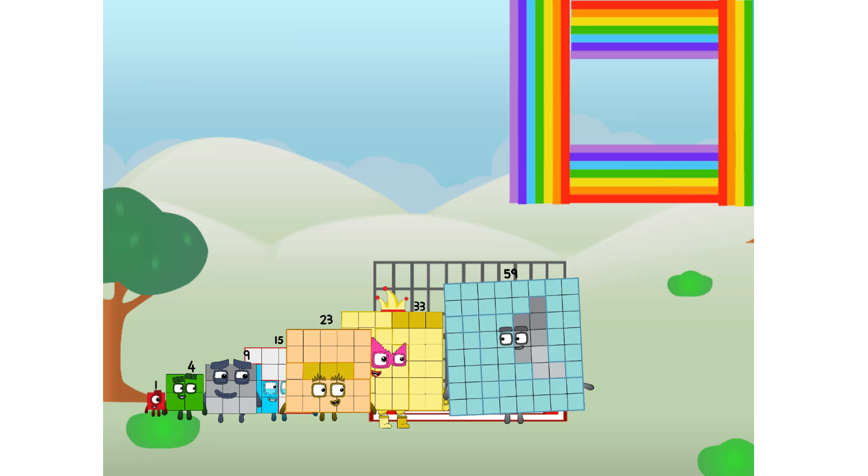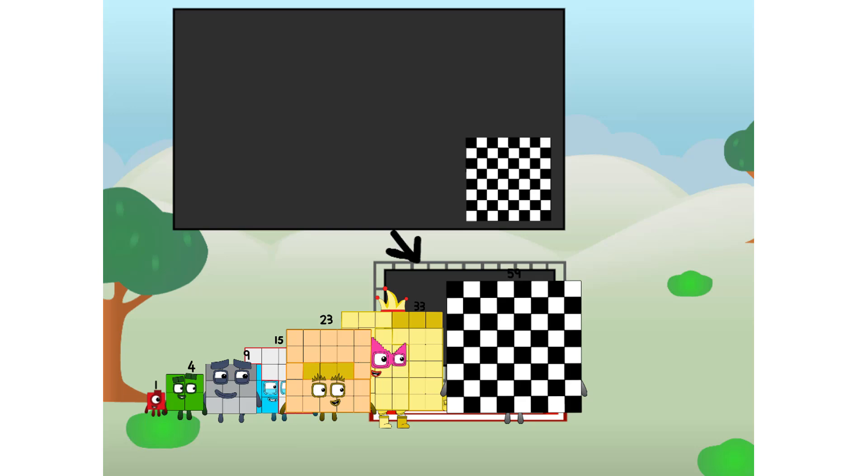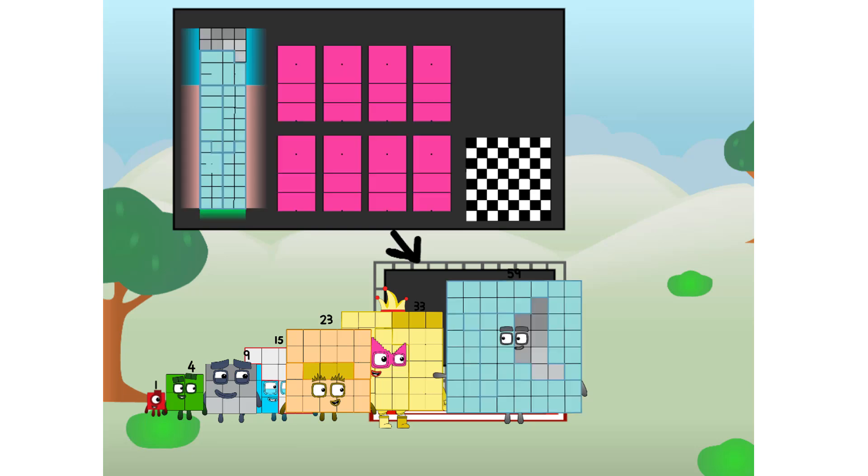There you are — this way, I've got so much to show you. I am 59, and I can be a strong square, a chess board, a super rectangle, 8 octoblocks, or even a super cube — just like 1, 8, and 27.